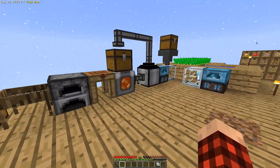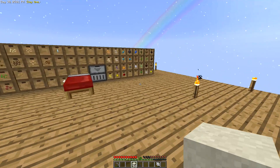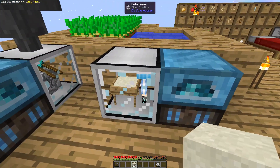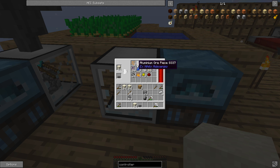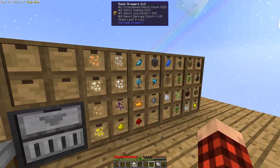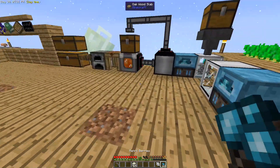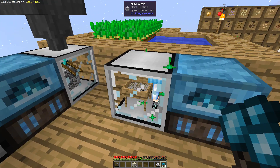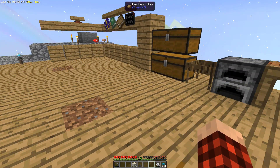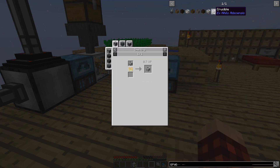We can extend it out on both sides — it can have twelve drawers on each side — and swap these out for bigger ones. We essentially have our initial storage system set up and ready to go. Now there's one more thing I want to do before we're done. I need to get some clay because I have like a stack of bone meal. Let me check — oh yeah, a whole stack, which is perfect. We even got a piece of redstone from the auto sieve — nice!